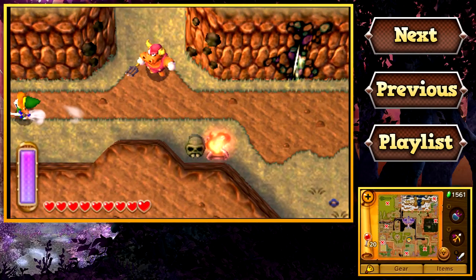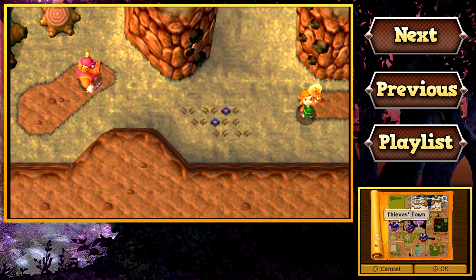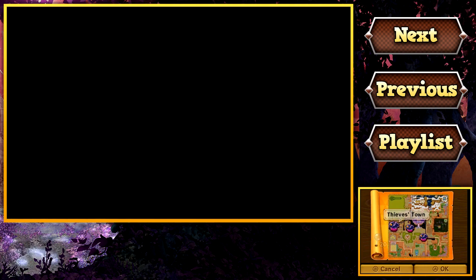Let's head back to Thieves' Town. And what am I doing? I just realized I don't need to walk back there because I can still use Irene to teleport. I even talked about that earlier in the episode.